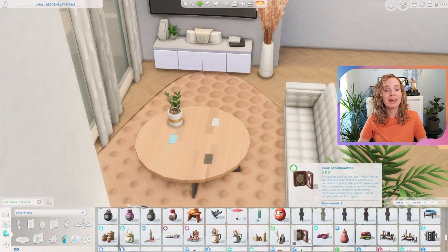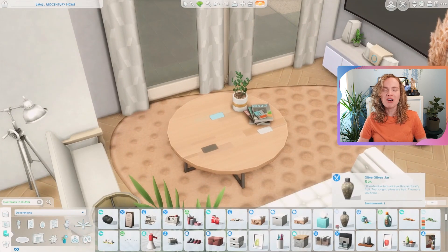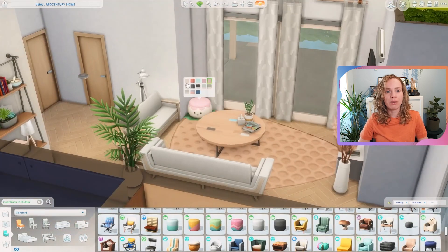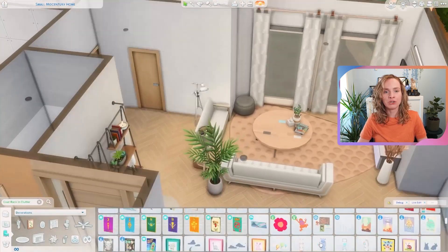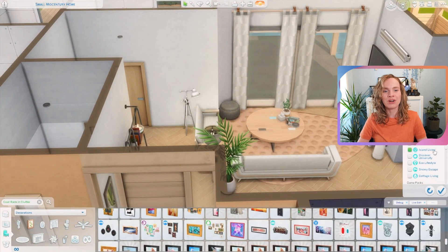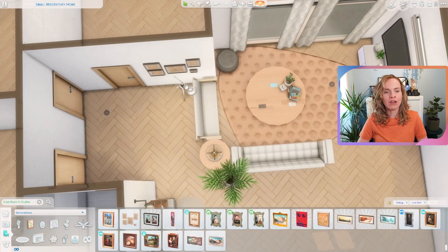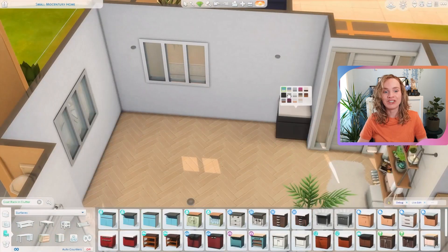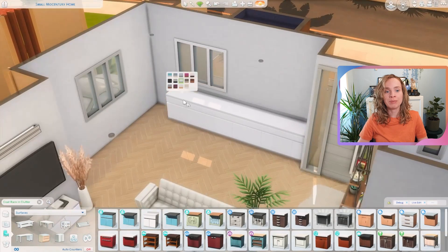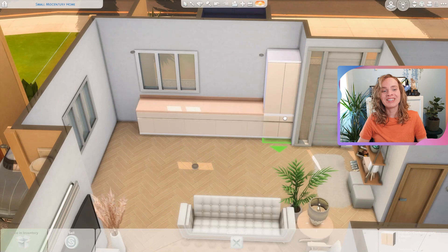I used a lot of neutrals and white couches, which is part of why I decided not to furnish this house for younger children. Obviously in the Sims you can't spill on the couch, but I just felt like it would be more realistic for this house to be for slightly older sims. So yeah, it's just a single parent and their teenager, and the house is very bright and light.